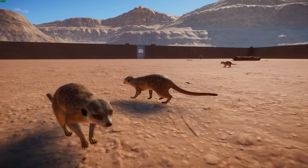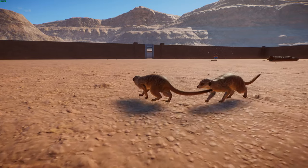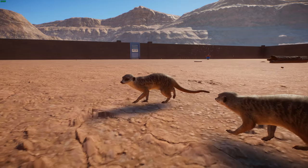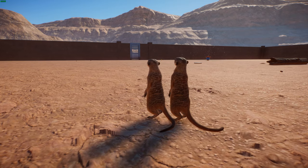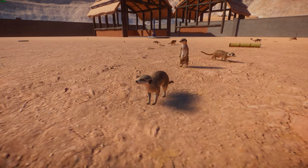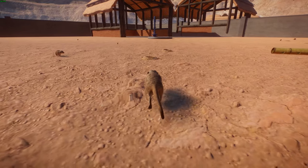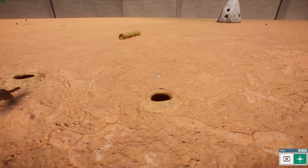Meerkats are eusocial, which is really interesting. They form packs of 2 to 30 individuals that occupy home ranges of about 5 kilometers in area. They have a very strong social hierarchy, with dominant individuals breeding and producing offspring, while non-breeding subordinate members provide care to the pups — even though they're not breeding themselves. They live in rocks, crevices, stony calcareous areas, and large burrow systems in the plains. The burrow is typically 5 meters in diameter with about 15 openings, and they have these large underground networks with two or three levels of tunnels.